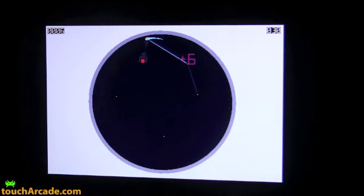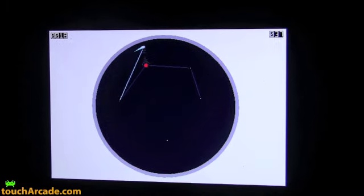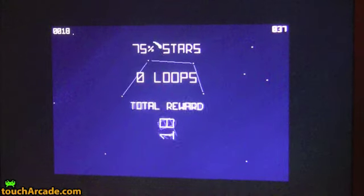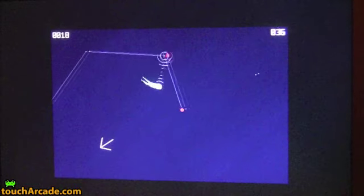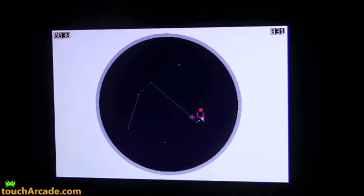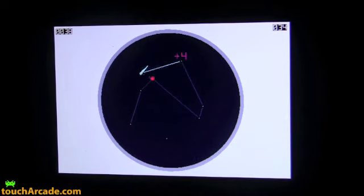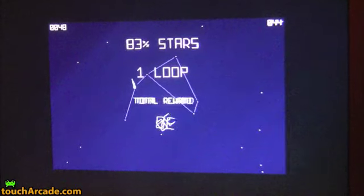Clusters are where you draw constellations. The basis of drawing constellations is you swing around the stars inside the cluster. It's kind of like Snake or Tron — you can't collide with your own drawn lines. I'm going to try and make a loop. It's all controlled with just one button press, and you can get a nice constellation.